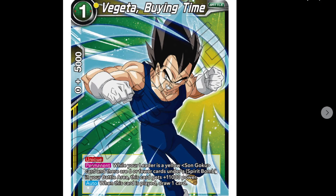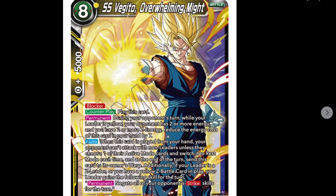We got Vegeta Buying Time - one cost for 4k power, unique. Permanent: while your leader is a yellow Son Goku card and there are six or fewer cards under Spirit Bomb in the battle area, this card is 11k. When you play it, you draw a card. Is this the first SR? Yes.